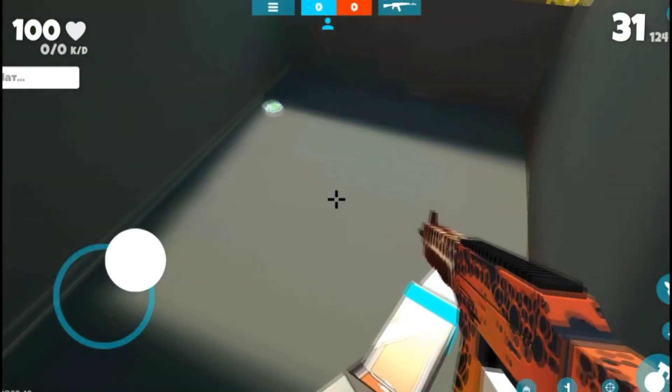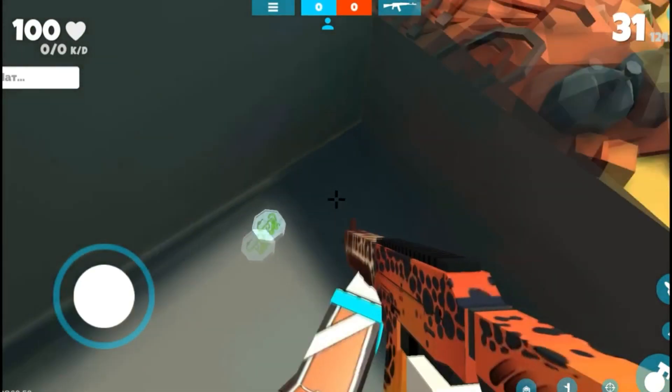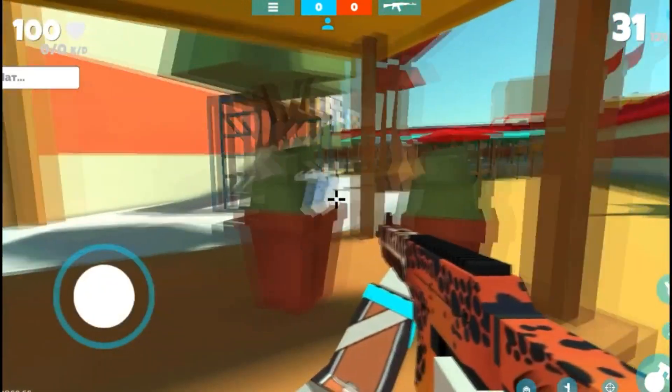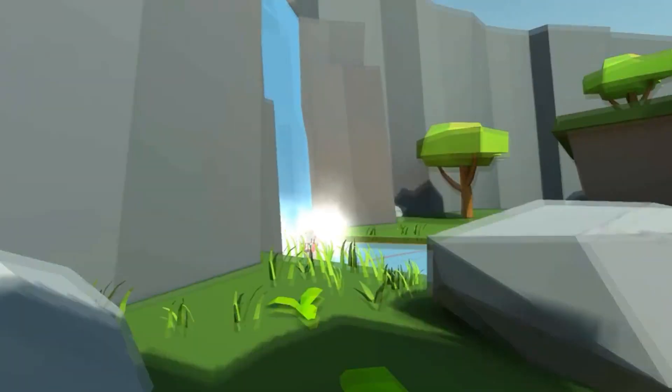Many probably noticed that on the map of the central bazaar there are scattered talismans. They belong to the animated series The Adventures of Jackie Chan. The main character travels in search of these talismans because they contain magic power.